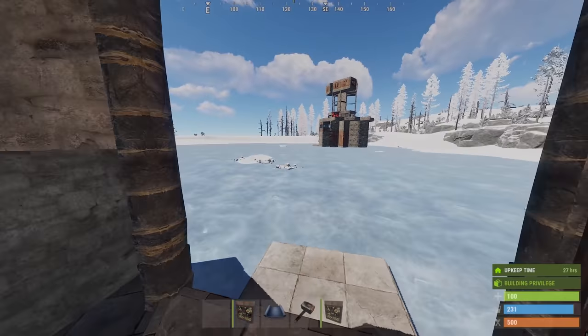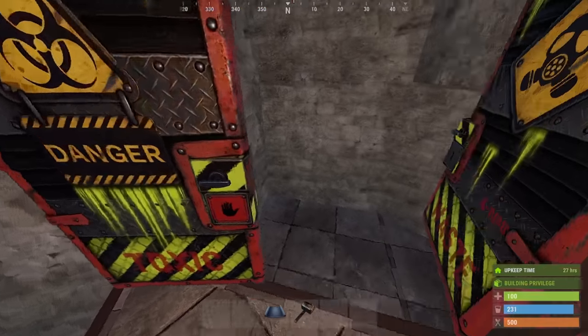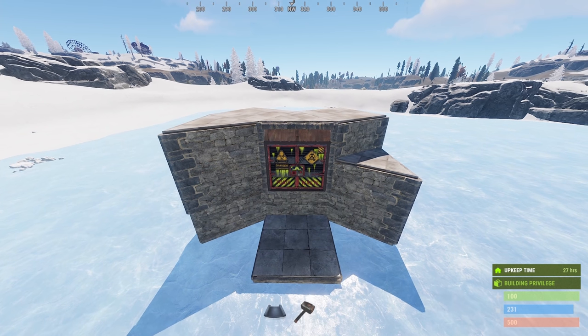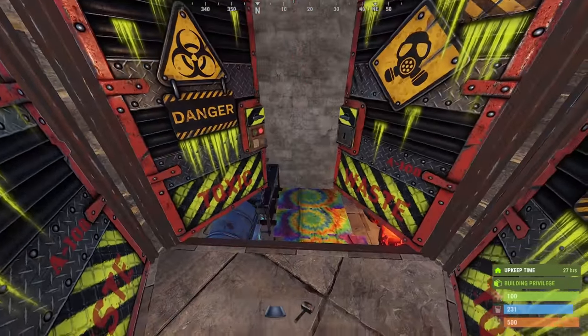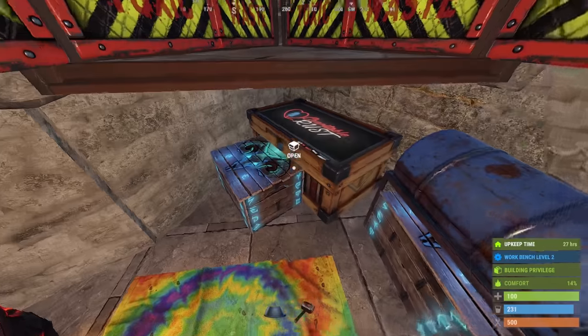Double doors go into both of these frames. For now, the extra square in the front will help you jump into the entrance. For the early game, the inside of our new room will look like this. We've relocated our three sleeping bags, added a level 2, furnaces, and we have some space for boxes underneath the triangle.